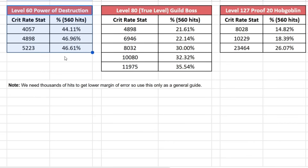Starting with Power of Destruction: at level 60, with 4,057 crit rate stat — almost 50% shown in the stats window — I only got 44.11% actual crit rate over 560 hits. Bumping it to 4,898 gave 46.96%, and adding about 300 more to 5,223 it stayed at 46.61%, suggesting we may have hit the cap. Based on that, my estimate for Power of Destruction is somewhere between 4,057 and 4,898 crit rate stat — probably around 4,500. More than 4,900 is not recommended, so we don't need much over-crit in Power of Destruction.